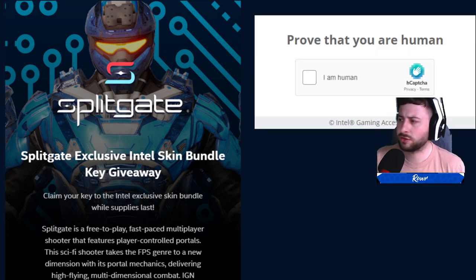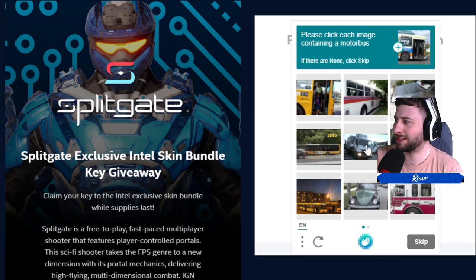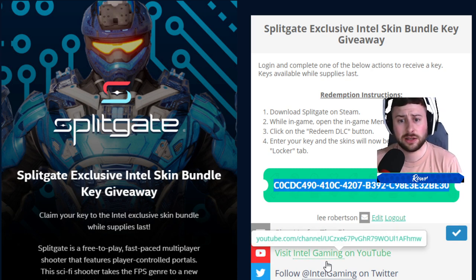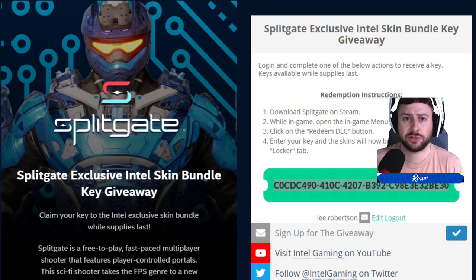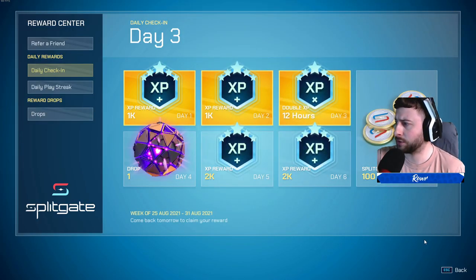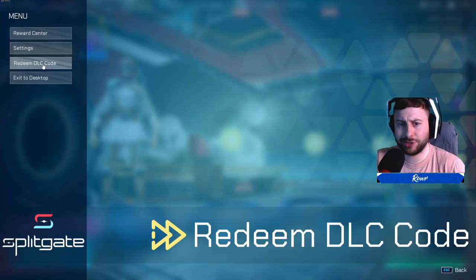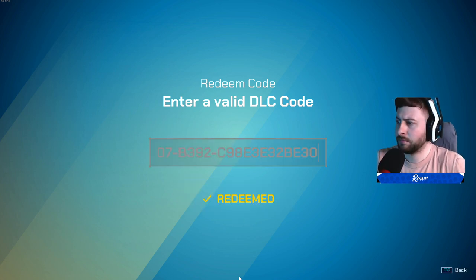Once you've accessed all this, it's going to prove that you're a human, not a bot. Basically, all you want to do is copy and paste the code, then go into your game. Once you're in the game, you will be able to redeem it. Go over to the top part, go to Redeem DLC, pop in your code, and then click redeem. And voilà — you have got your code.